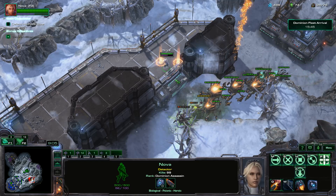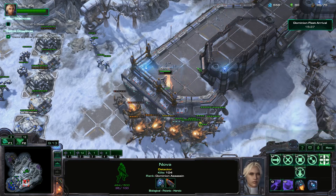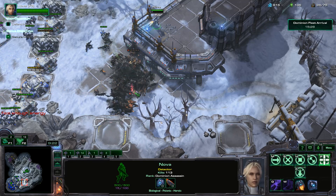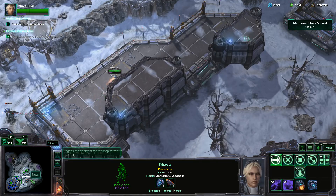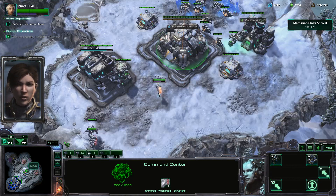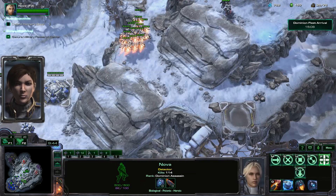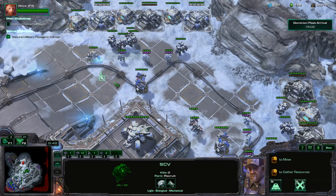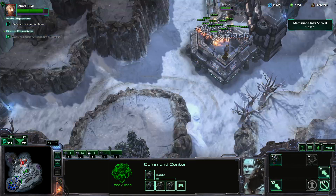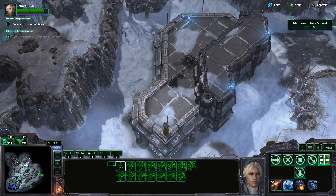Now we're going to bomb these Banelings once again and hit these guys with a Pulse Grenade. The main thing with this mission is you just got to use these little valleys with your units — make sure to take everything out as soon as you can. Bring the Supply Depot down here. I'm going to make some more SCVs for extra support. I'll bring all these guys over here and clear out that little ramp area next.